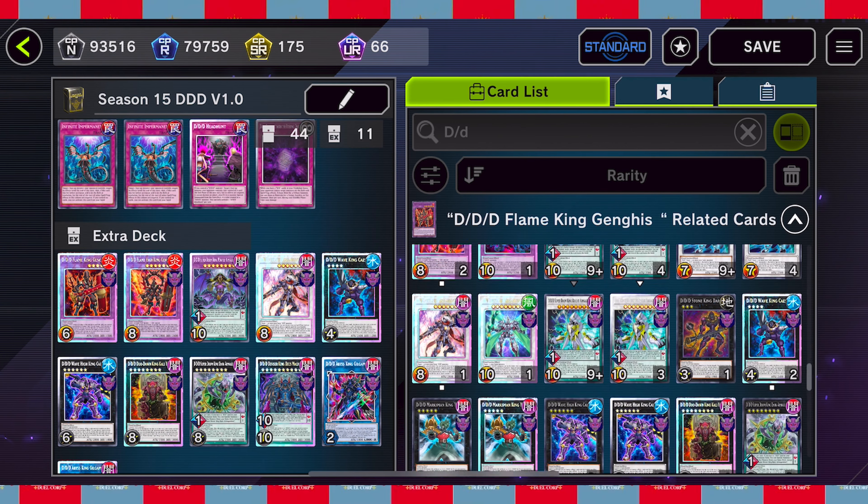Another thing we can try out is Stygian Dirge against sprites - reduce all their levels by one and essentially they can't do anything, which is pretty great. In the past I've used Necro Fusion to fusion summon from the graveyard, normally throwing in Purple Armageddon or other fusion cards. We could try Piri Reis Map though - I actually don't have enough materials to make Cursed Necrofear unfortunately.